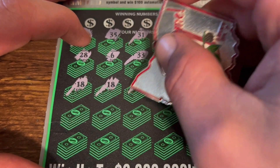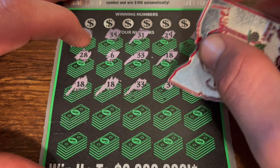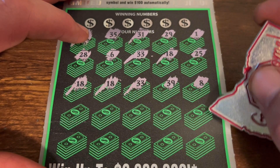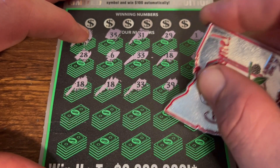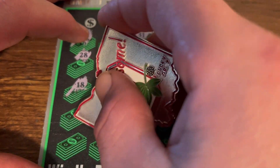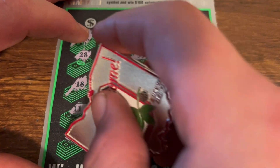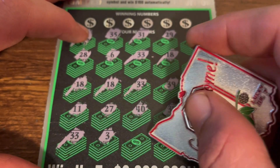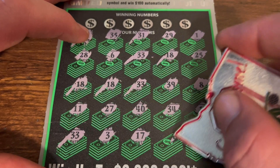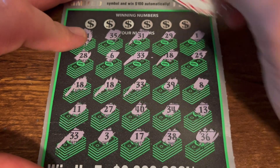We got two 33s as well. We got one, two, three, four, five, six, seven — we haven't even revealed the winning numbers yet. Come on, let's go! 34, 40, 23, 27, 11, 33 — we got another 33. Then 3, 17, 38, and a 36. All right, what do we got?